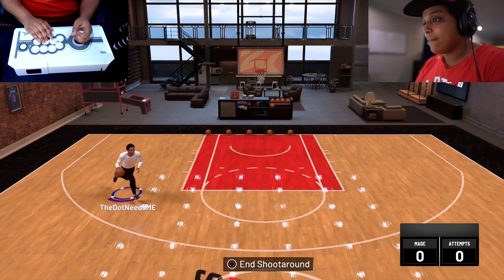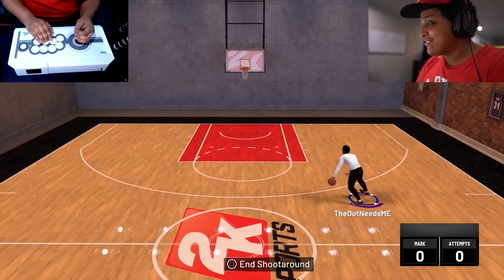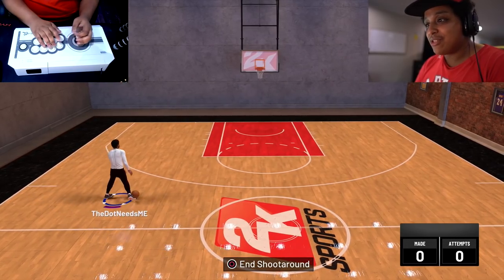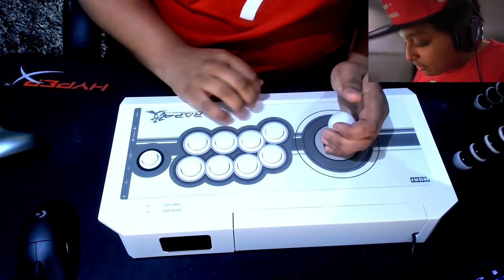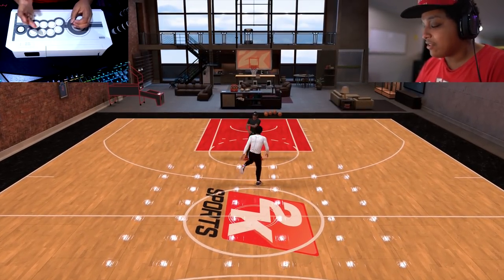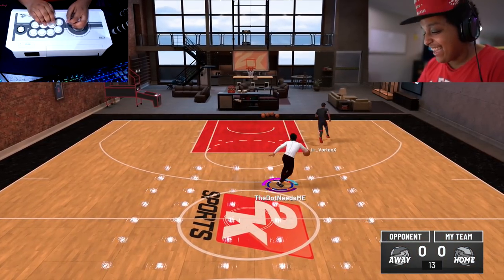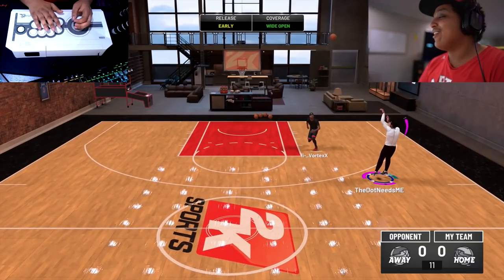Here's my R2 button. It feels so weird — does not feel natural whatsoever. Square is steal, triangle to jump, X to pass, circle to shove. I have vortex mapped up. Maybe I should use my sharp since I can't do dribble moves anyway — might be better off shooting. There's latency off rip, so there's that.